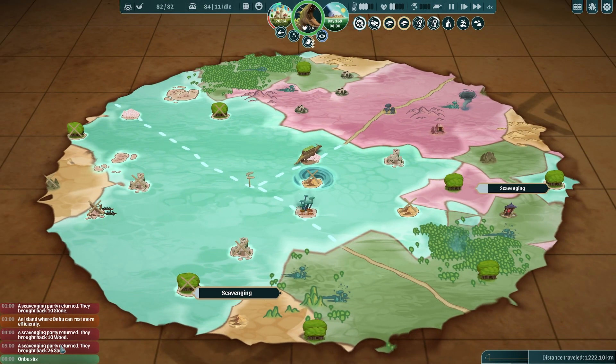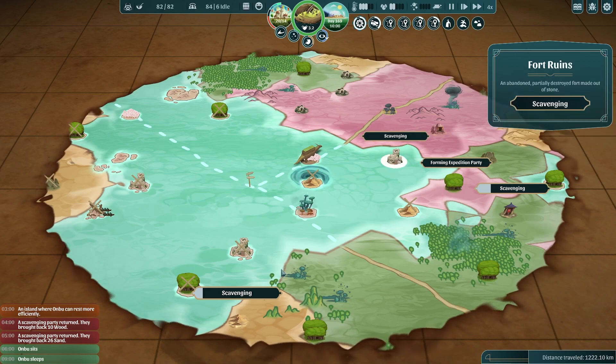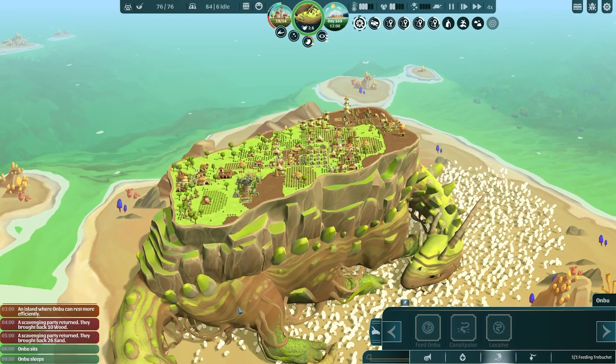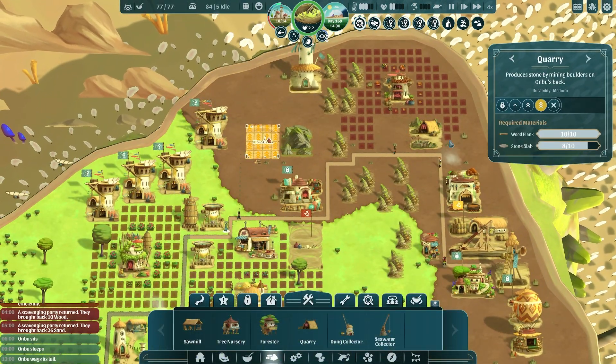Two more parties back — one with 10 wood, one with 26 sand. Let's keep sending those out. Some of these are pretty close to us. We are about to head back into the mountain. We are experiencing that rural pool but it's behind us, so Anbu's fine — he's not getting more tired from that, and since he's sleeping anyway, he's absolutely fine.